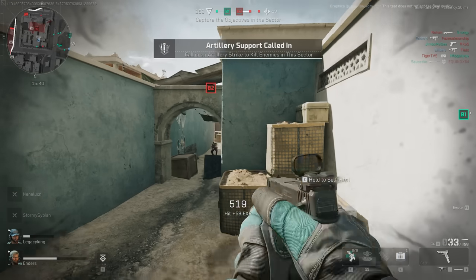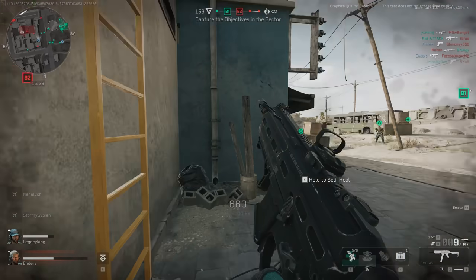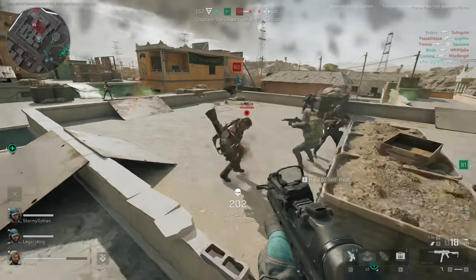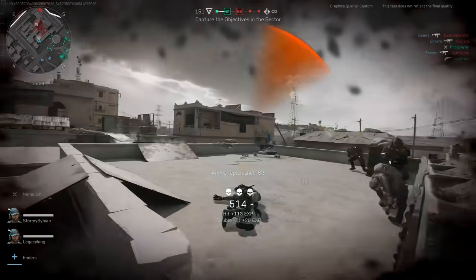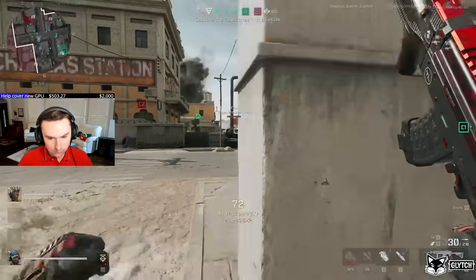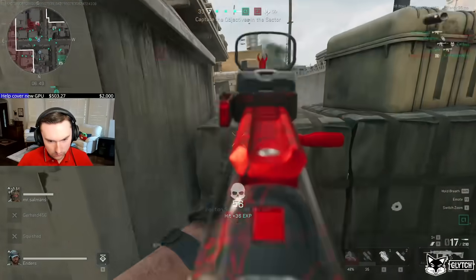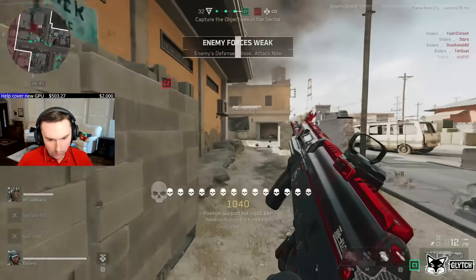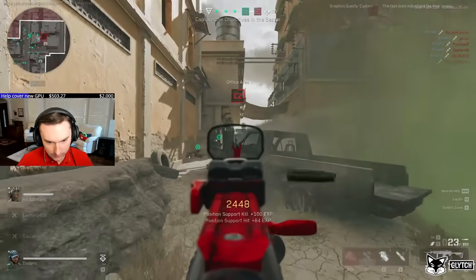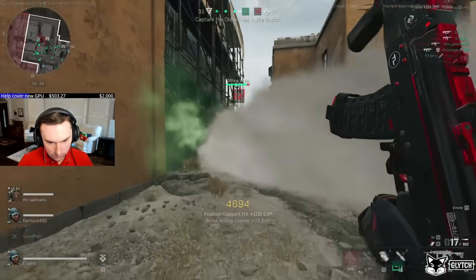I don't think we need to discuss that further. Another thing that I think they definitely need to tweak is the spotting arrow on one of the operators. You are constantly, and I mean constantly, wallhack spotted by this stupid ability. And if you didn't know, whenever she shoots the spotting arrow through the air, not only does it wallhack spot you for her, but it wallhack spots you for the entire team. This is something that they either need to completely rework and remove,